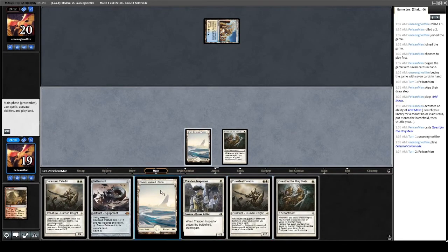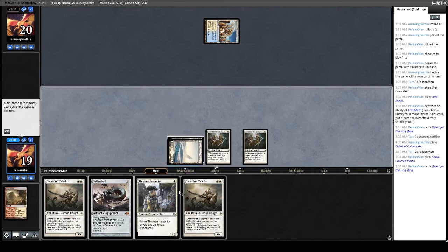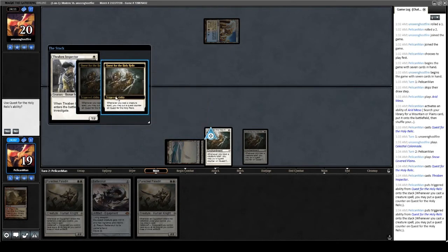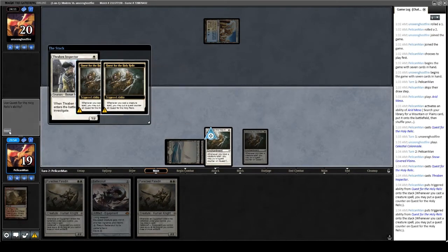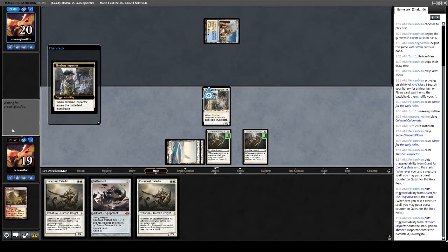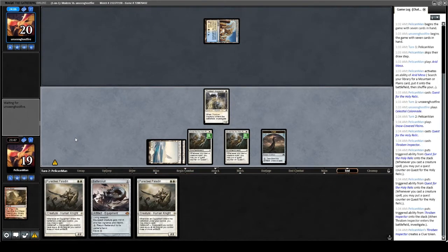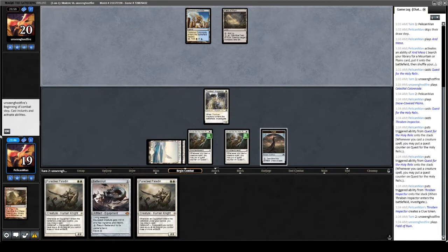We drew a second quest. I don't think I care too much about getting a Puresteel down yet because I have two of them, so we're going to play the extra quest. Play out a Thraben Inspector and get a clue token — a big help if this is a blue-white control deck. Not the best start; I'd like to see some zero-drops or a Glint Hawk, but I'm happy to chill, play some Puresteels, and hope they're good enough.